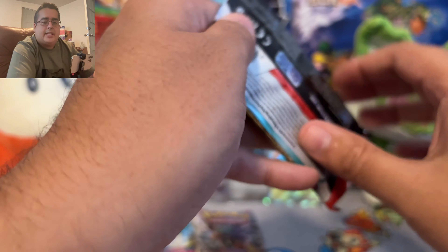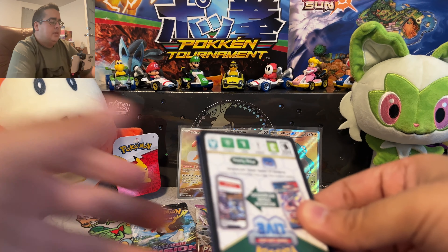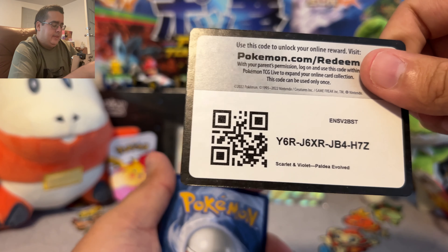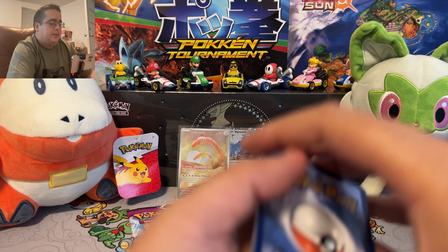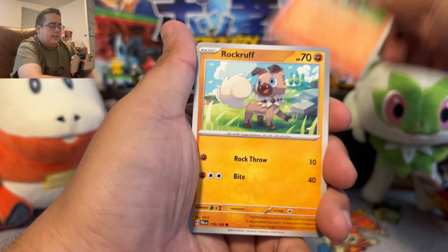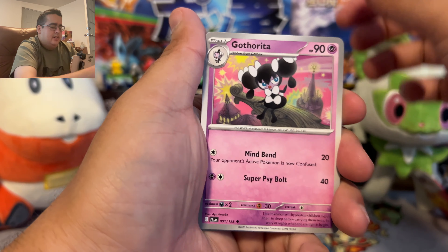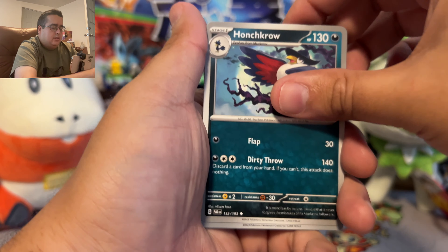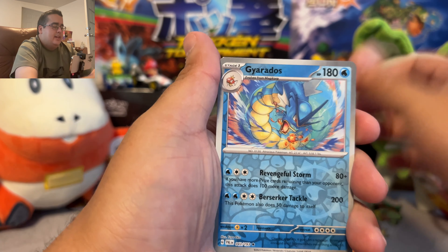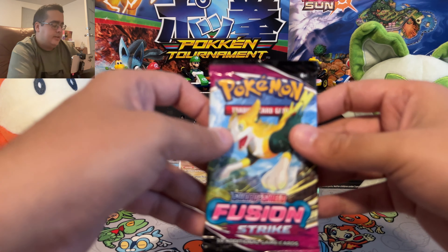Okay, now for the next Paldea Evolved — hopefully we can keep the luck up. Code, one to the front for the energy. Slowpoke, Litleo, Rookidee, Rookidee, Pawmi, Pawmo, Gothita, Rookidee, Masquerain, Gyarados — that's an awesome picture — and Kingambit.